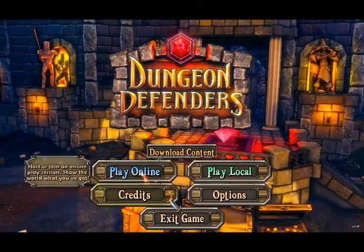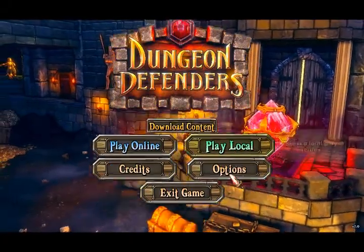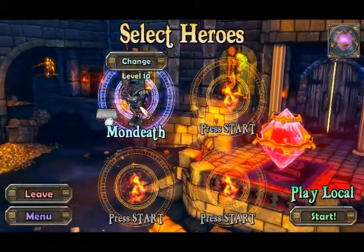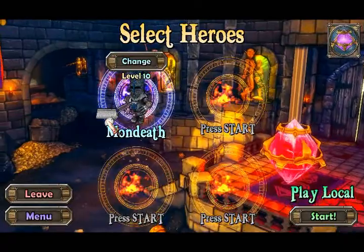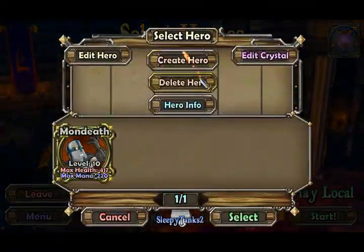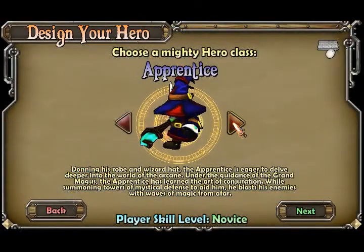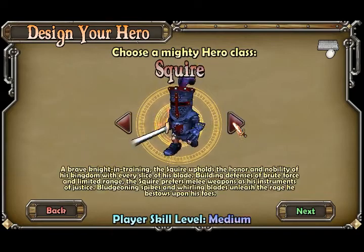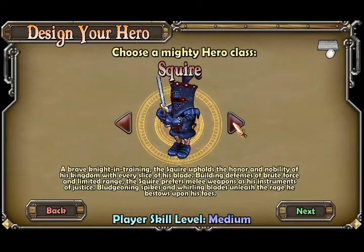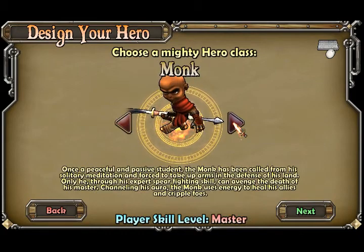Apparently you can get mods and stuff for this - it was just released today. I'm going to show you a local one just to get a kind of feel for it. Actually, I'm going to make a new character. Let's make a new hero. There are different heroes. You have the Apprentice, which is the mage you saw earlier. Squire, which is what I am. Huntress, who has a butt, and is also ranged. And a Monk, which is a mix.